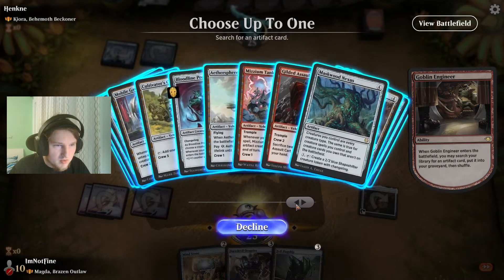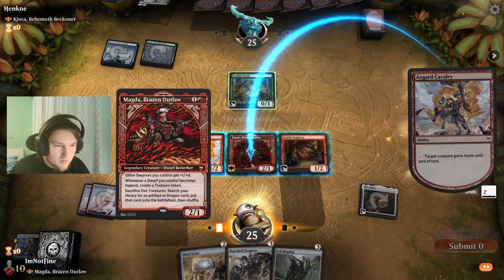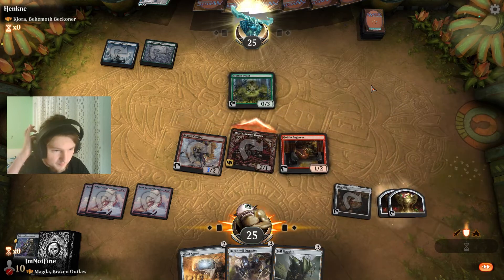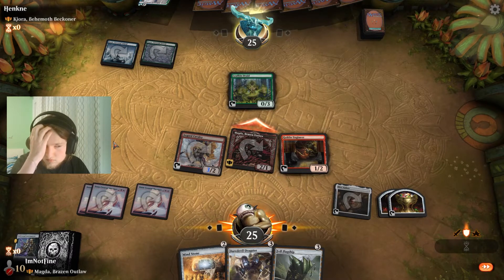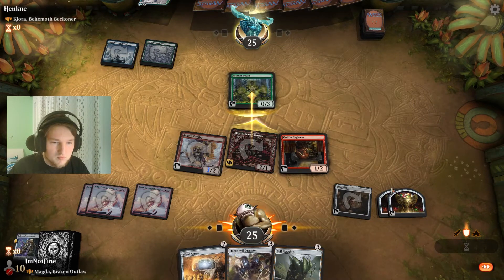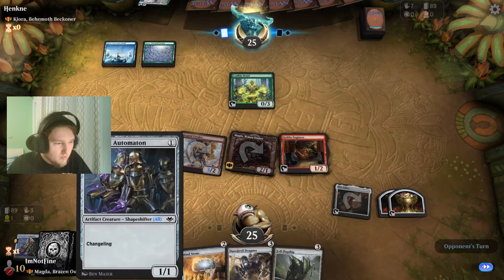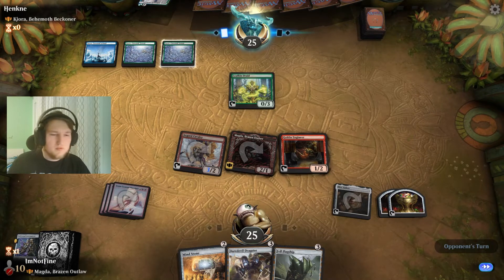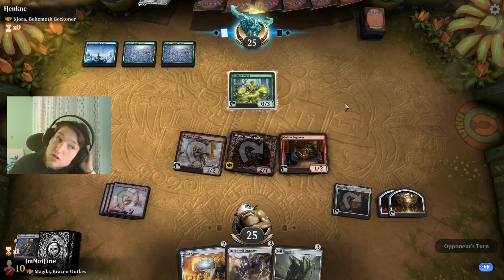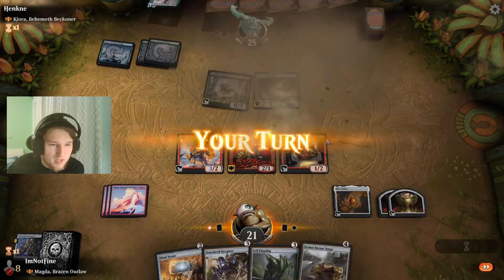Attack. This will probably sacrifice a treasure. We get Automaton. We can play Daredevil Dragster with that, then win in two turns. Turn 5 lethal here on board. They now have four mana available. That's one of the cards I do not care about here in this case. Get you, sack you. Dragster — and then I'm going to do this now, and pass turn. That's pretty good.